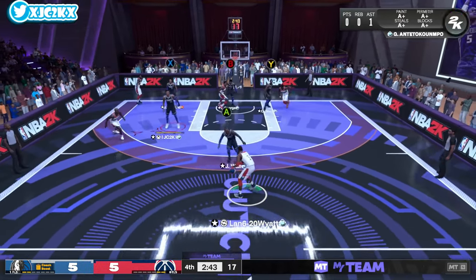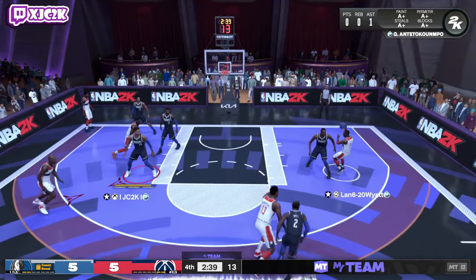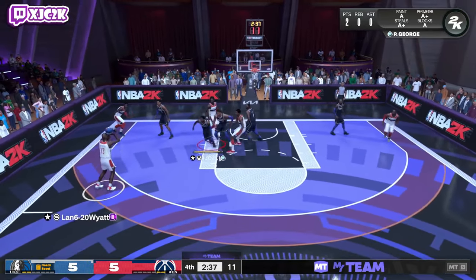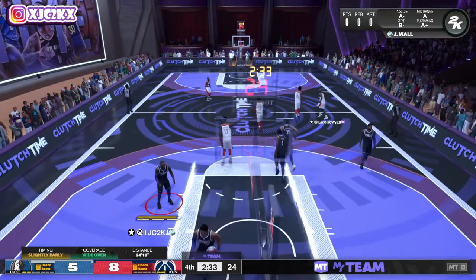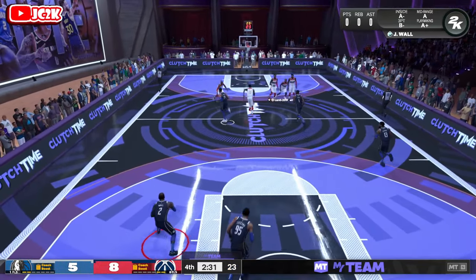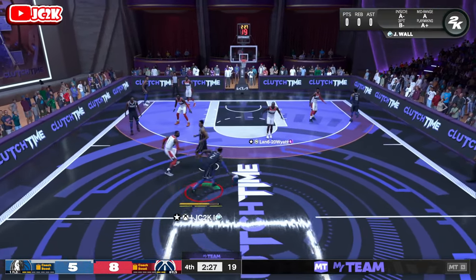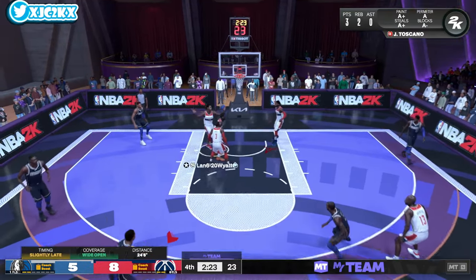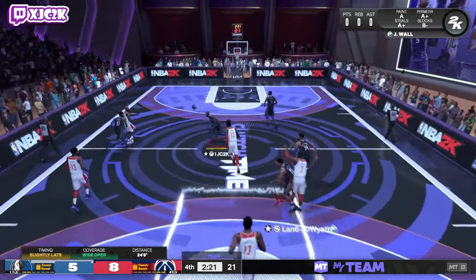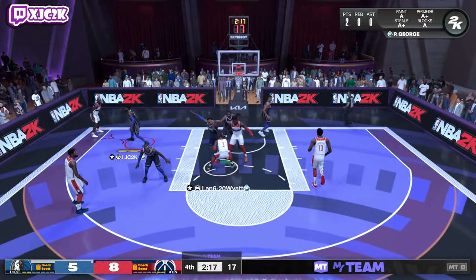Good defense Bosh — not a steal, but okay. X-switch so we have an actual big guarding Wilt. Swing out the corner — no rotation. I stink defensively. I gave up a wide-open three and now we're down 8-5. We started off this game really well, but my opponent is playing really, really solidly, and we aren't making our shots yet. I miss a wide open with John Wall too. Not going too good so far this game.